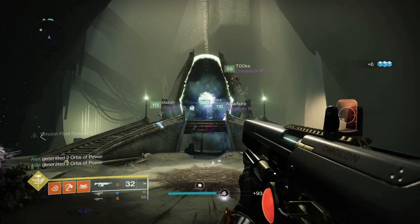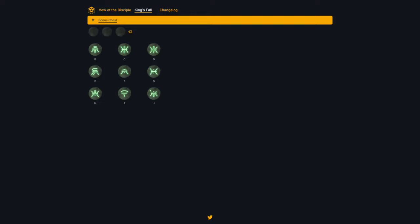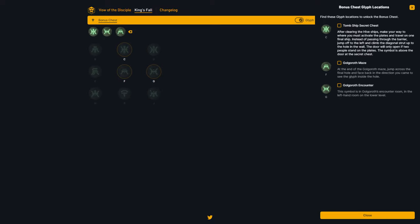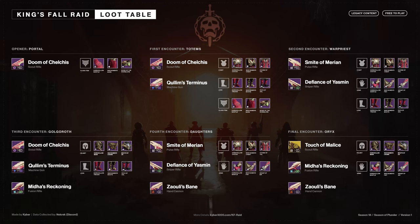Similarly to Vow of the Disciple, you can spawn a second chest with a guaranteed deep sight weapon after the final boss fight by shooting three rune plates scattered throughout the raid. You'll see the three runes in the walls and ceiling beneath the dais. You can use the Kapowaz raid website to record which runes you need to shoot, and the website will tell you where to find them — you'll find the link in the video description. You'll also find a video from us quickly showing their locations at the end of our raid guide. After making a note of the three runes, make your way through the opened portal to enter Oryx's Ascendant Realm and find the first reward chest of the raid, where you can drop the Doom of Chelch's Scout Rifle or a class item at the soft cap power level.